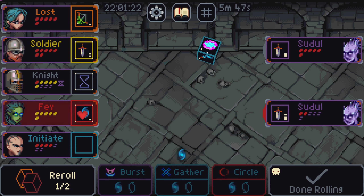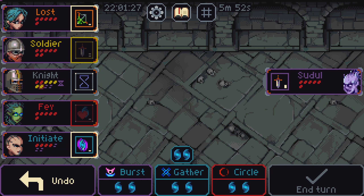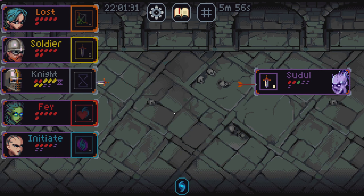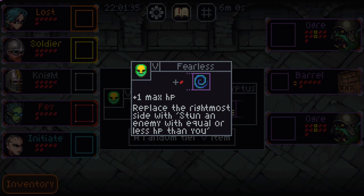That gives me mana. And that gives me more mana. And you have no chance. You have two health — you should run away. Yeah, because you're a coward. Get fricked, mate.